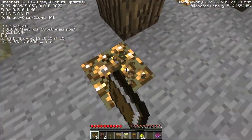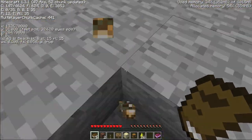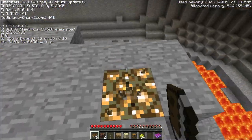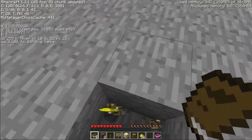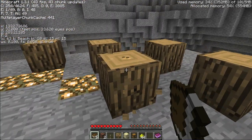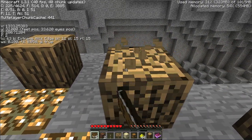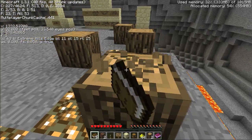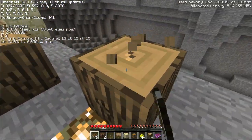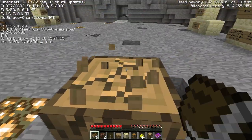I'll just grab some of this glowstone for lighting later, because I find I'm always short of light. From what I've seen playing the first little bit of this map, I need anything I can get my hands on. I'll definitely grab this wood too. Usually his maps are resource limited - he doesn't give you a lot to start out with, but once you get enough stuff, you just kind of build a base and work from there, trying to get the wool.